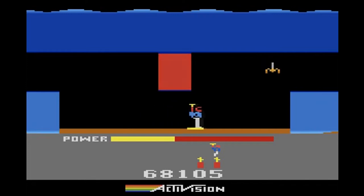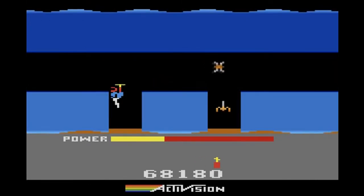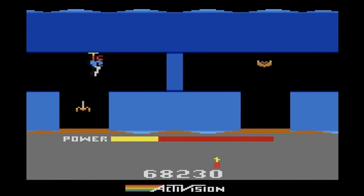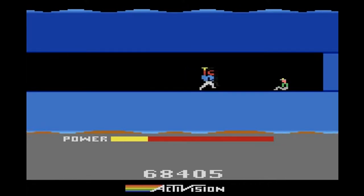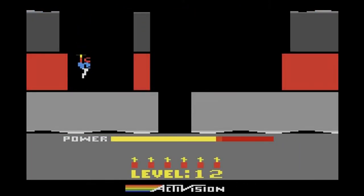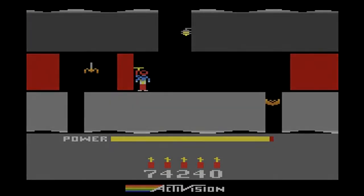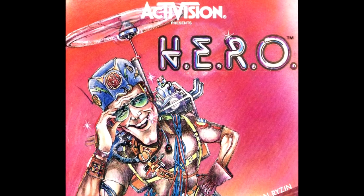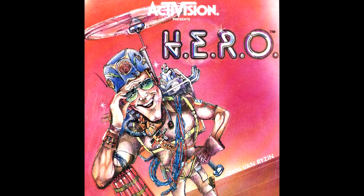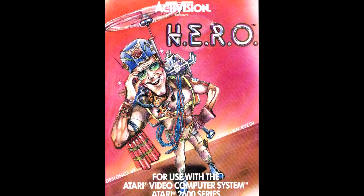To stop Roderick, there are creatures, cave-ins, water, and magma. If the player is able to overcome these obstacles through multiple screens of each mine, the goal is to reach the miner before the power runs out. The player does not need to bring the miner out with any remaining power, and will earn an additional life for every 20,000 points. Activision released Hero to the Atari 2600 on March 30th, 1984 in North America, and would also release the game in Europe in 1984 and Japan in 1985.